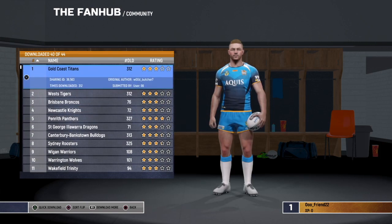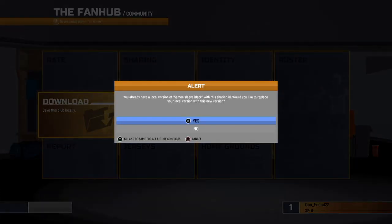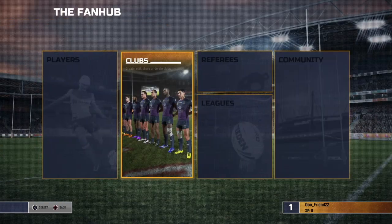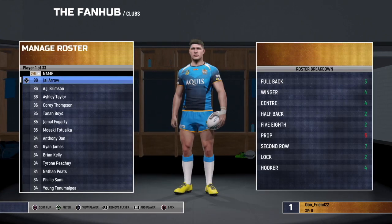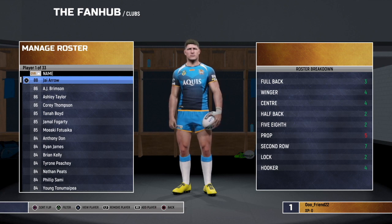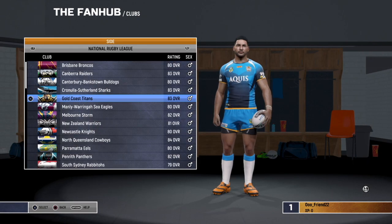So let's just go to the Titans. Download the Titans with logos, press triangle for yes. Basically, what this is going to do is if we back out, we're going to go to Clubs. There are no custom teams. That is because that Titans we just downloaded will just overwrite the original Titans. You guys are going to want to go and do this for every single NRL team and every single Super League team.